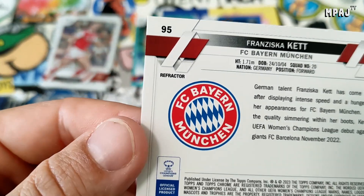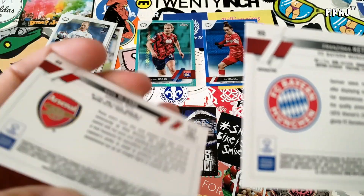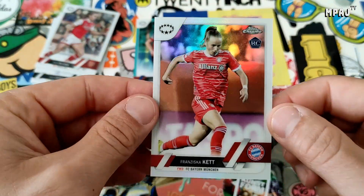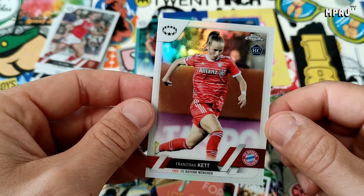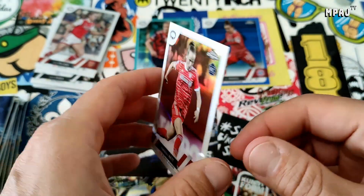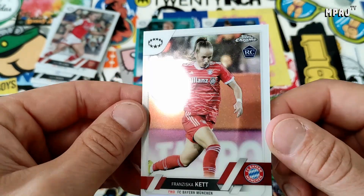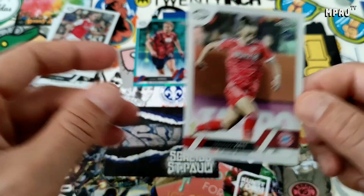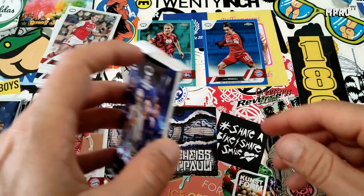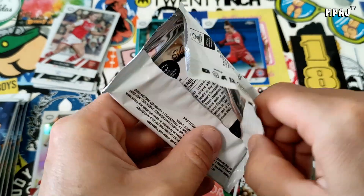For anybody who doesn't know — it says here in the corner 'refractor,' in comparison to over here where it says nothing. That's what confused me when I thought about collecting some of the Topps Chrome Shualdo Becker from Union Berlin, because some people were selling his refractor as a base card and I thought why does it look different? Well, now you know. That's how Topps makes their money — five hundred thousand different parallels.